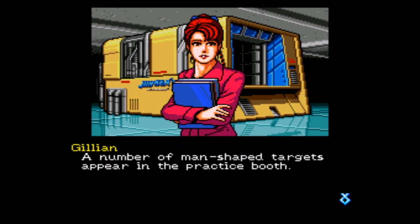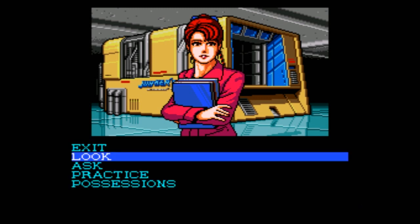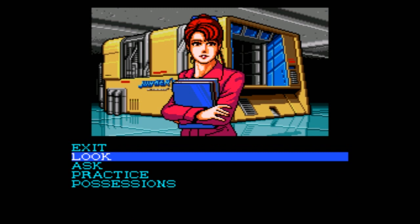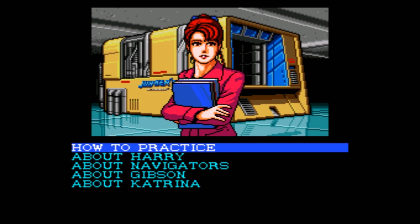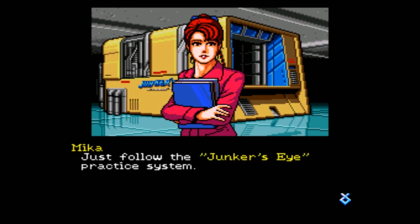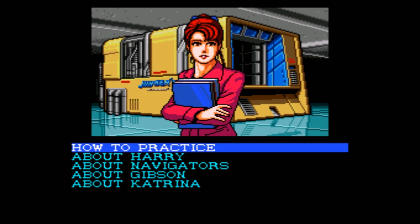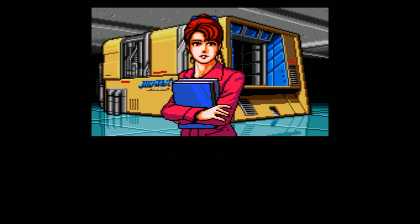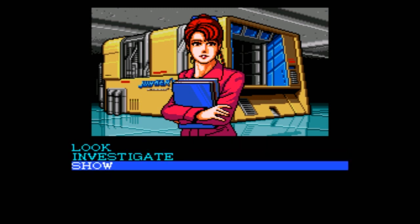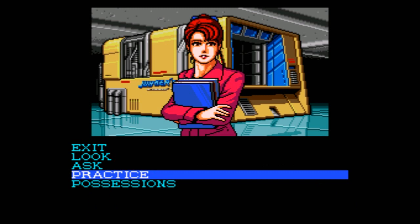A number of man-shaped targets appear in the practice booth. We call it our Shooting Practice Range, but it's a lot like a video game arcade, don't you think? How do you start practice? Just follow the Junkers Eye practice system. Look at my money! I got money! I guess we're practicing.